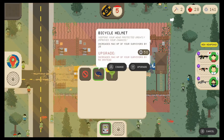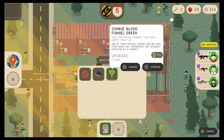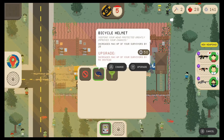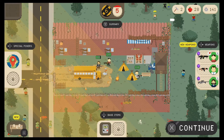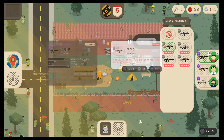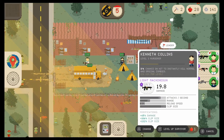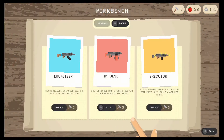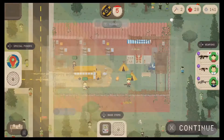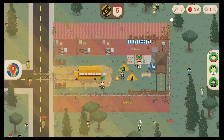The bicycle helmet increases max HP — it's nice but not groundbreaking by any means. I'm gonna stick with the weapons we do have. We now have two tools. Let's go for another rescue mission — 28 food is pretty good.